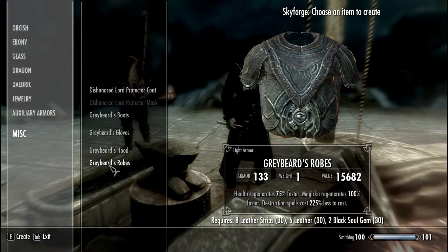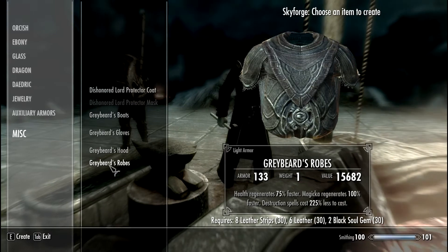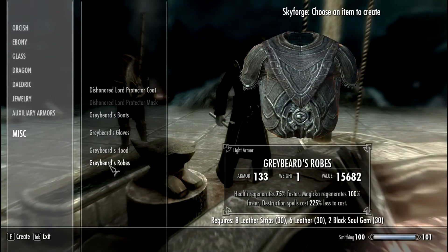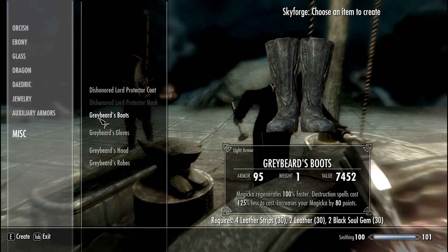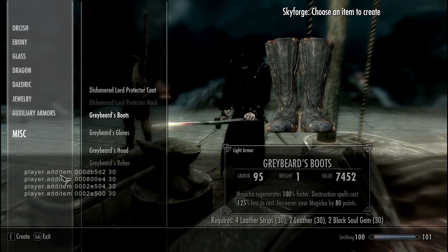Now that you have this mod installed and you are at the Skyforge, we need to craft it. So you need leather, leather strips, and black soul gems. Since I'm a good guy, you can check here the mandatory items — codes in the game that you can use. The fourth column is for the charged black soul gems, so you use the first, the second, and the fourth columns; forget the third line. Use these and you'll have all the items necessary.